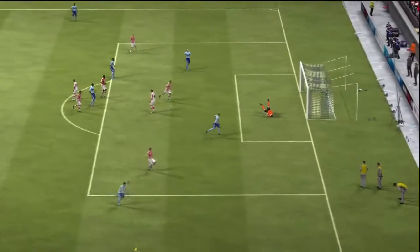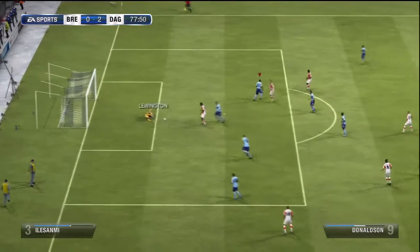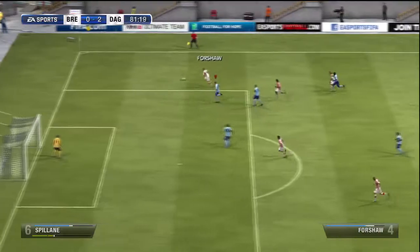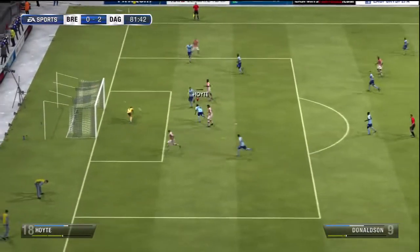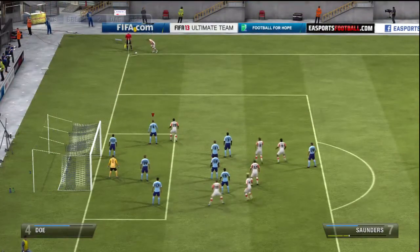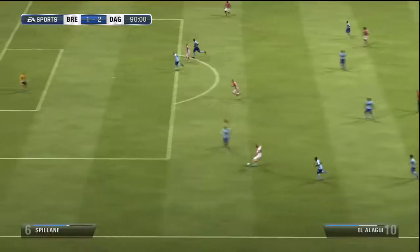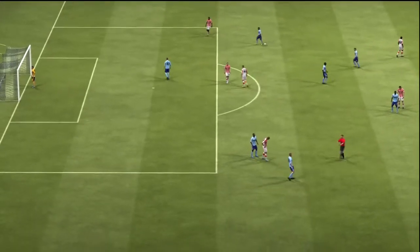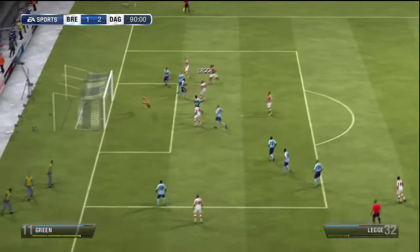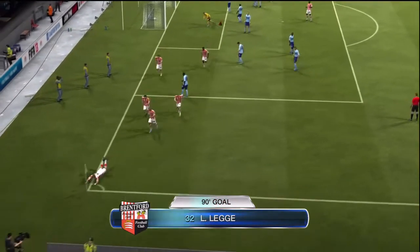Chalabar gets subbed off after his last contribution. Lewington doesn't catch one but luckily it's offside. Hyatt makes a good block out for a corner, they swing one in and score — 2-1 in the 90th minute. Then from a free kick they swing one in again and score — 2-2! We were doing fantastic the last ten minutes and they scored two.